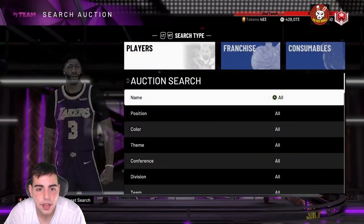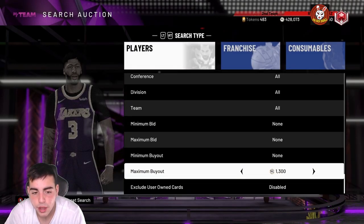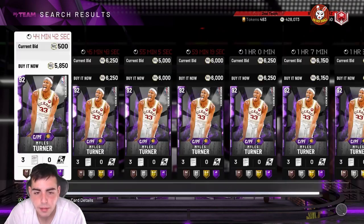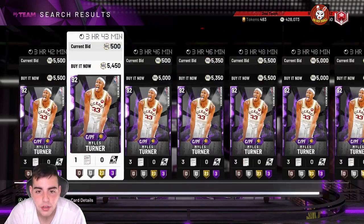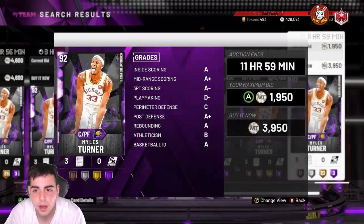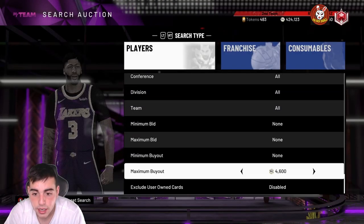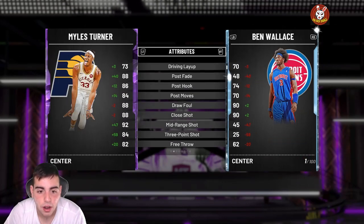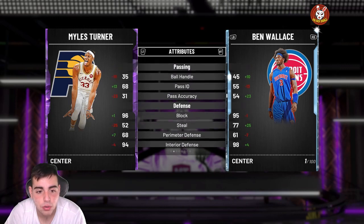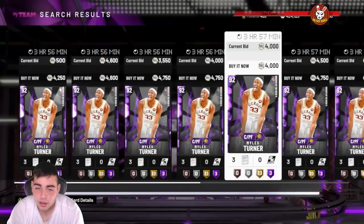Our starting center is Miles Turner. He's a brand new card with very good stats — tall, great wingspan, gonna block a lot of players. He's going for around 4k to 5k, so we're at about 34k for the starting five. His stats: 89 offensive, 92 defensive, 84 three-pointer — you definitely want that in a center. He's a little shorter at 6'11" but he'll dunk, shoot, and he has great blocking, great interior, and decent rebounding. A pretty stacked starting five.